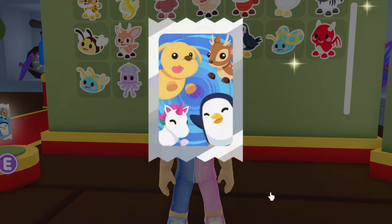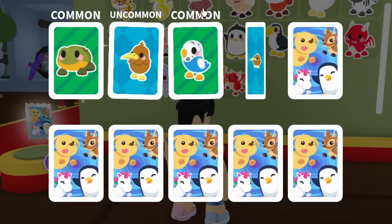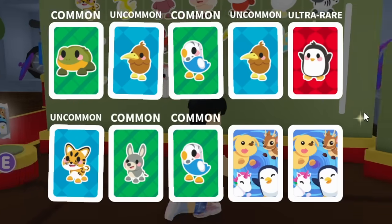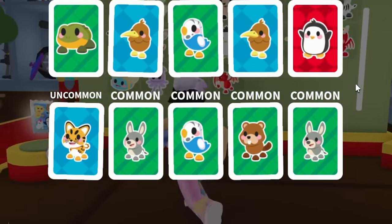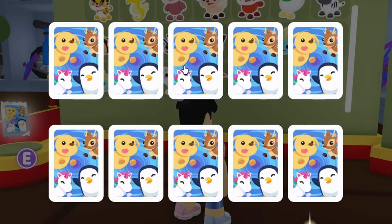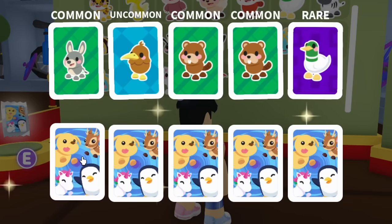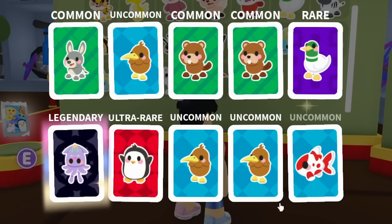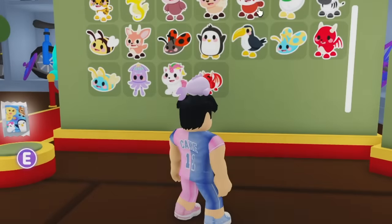I wonder if I can still trade the legendary sticker now that I placed it, or if it's locked. I want to put all my legendary stickers on one side of my book and flex them. Let's keep opening packs. Oh, another legendary — and we got another squid! At least we can trade the duplicate squid for a different legendary.